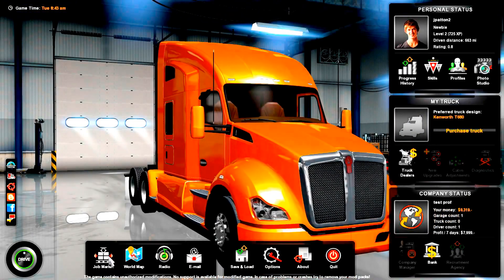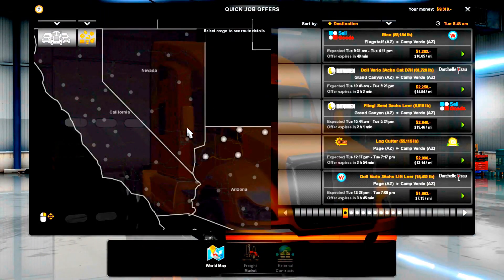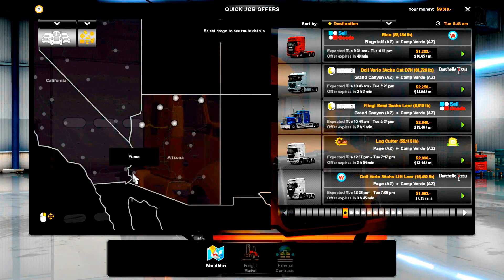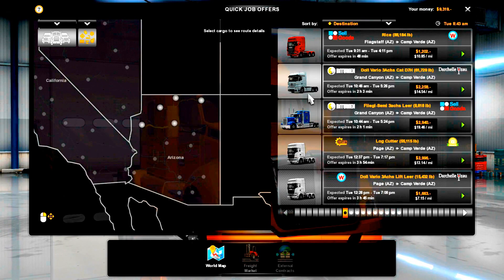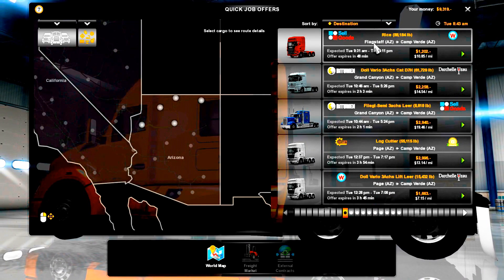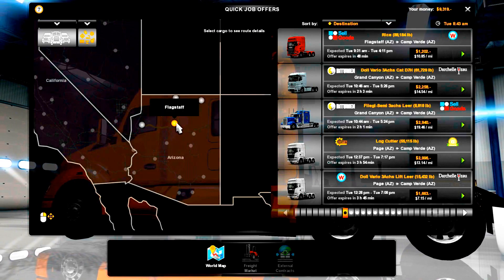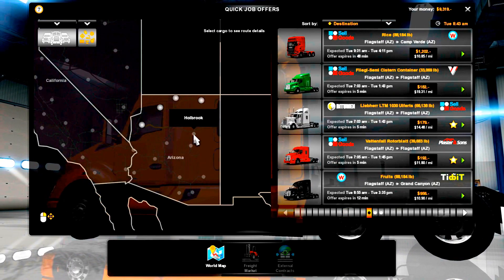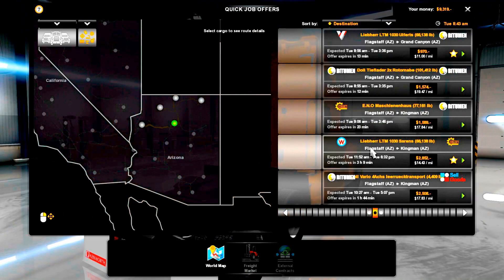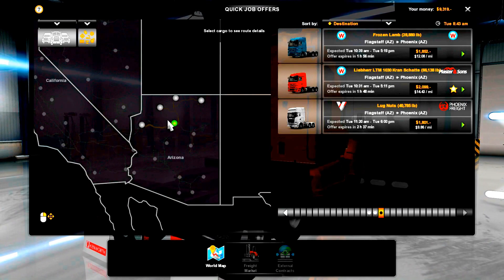We're back for another episode of American Truck Driving Simulator. We're just going to look around and get started, try to figure out where to go. I'd like to get down to Holbrook, so let's start there at Flagstaff. Going to Holbrook — got anything going on here? No, nothing really good.